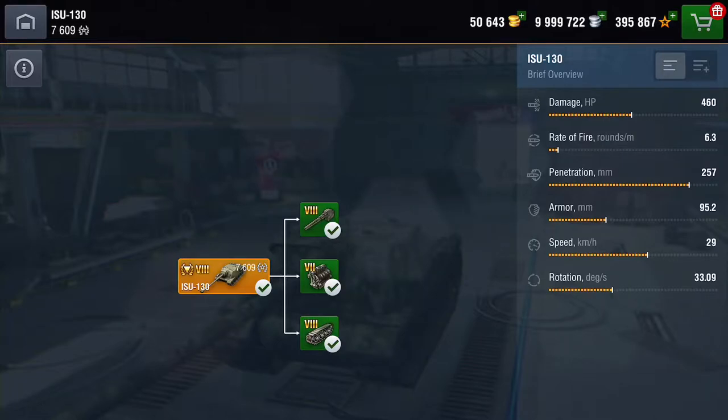Damage-wise, you're looking at 460. Rate of fire is just shy of 6.5 rounds a minute. Penetration is 257. The armour is pretty pants. Speed is not too bad, and the rotation is pretty good also.